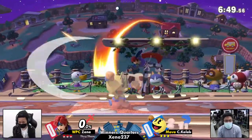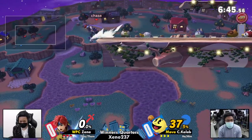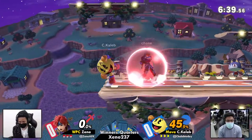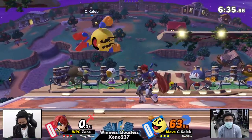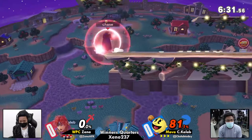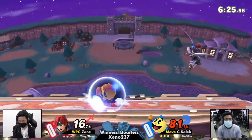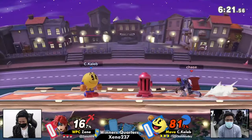Town and City has a tall ceiling with close sides. The sides are similar to Smashville and PS2, where the blast zone to ledge ratio is pretty tight. Roy is generally a character who will try and kill off the side. Pac-Man also kind of kills off the side with aerial strings, and you'll see traps that set up into Forward Smash. We're not going to see too many kills off the top.